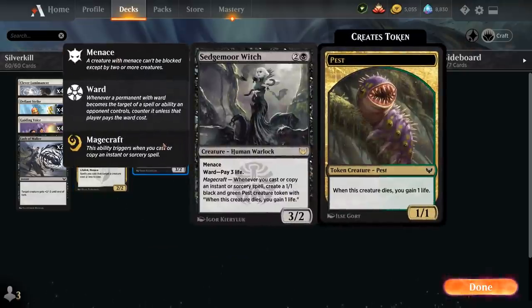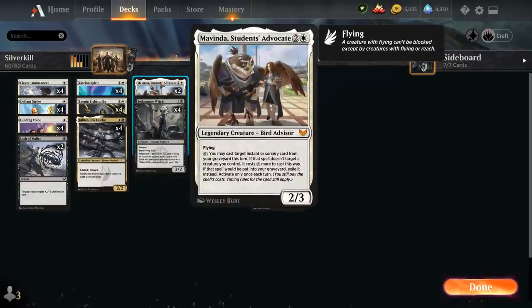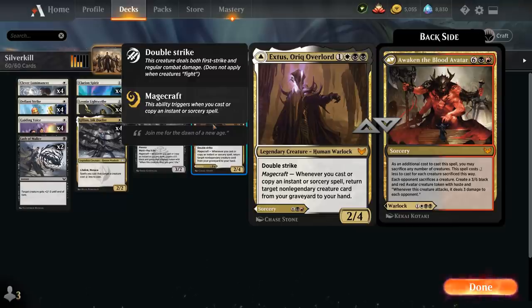Then we've got our 4 copies of Killian, the full playset of Sedgmore Witch as a 3-mana 3/2 Human Warlock with Menace and Ward — making the opponent pay 3 life to target it — and Magecraft generates a 1/1 pest token that gains us 1 life when it dies. Alongside Clarion Spirit, another nice way to generate tokens to pump with Leonin Light Scribe. Then we've got 2 copies of Mavinda, and 2 copies of Extus, Auric Overlord — a 4-mana 2/4 Legendary Human Warlock with Double Strike whose Magecraft ability gets back a non-legendary creature card from our graveyard to hand.